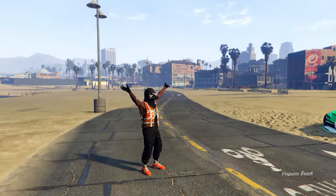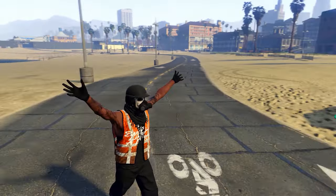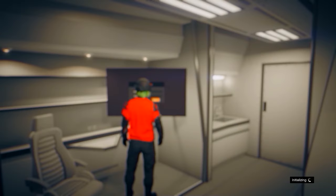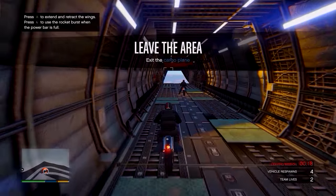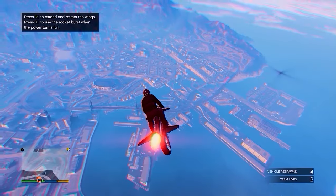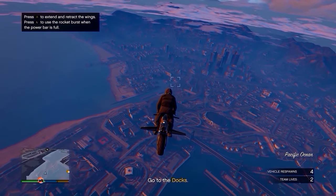Next up we have this black joggers outfit with a trash vest in GTA 5 Online, and also logos on it. To get the black joggers, go to your MOC and use the computer at the back to start the mission Work Dispute. Invite anyone and start it up. You should spawn in with the black joggers, so fly to one of your apartments — you'll need to know where they are as they don't show up on the minimap.